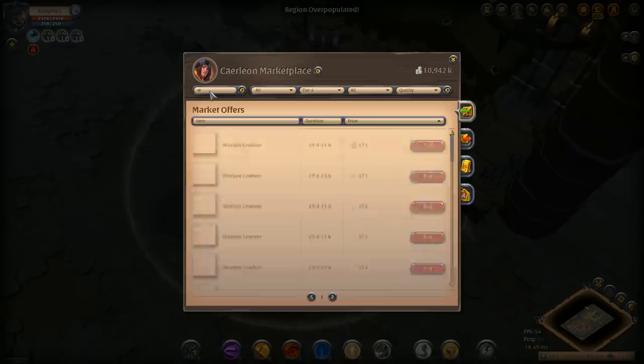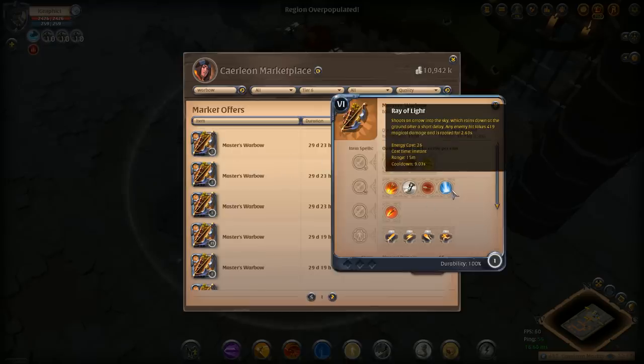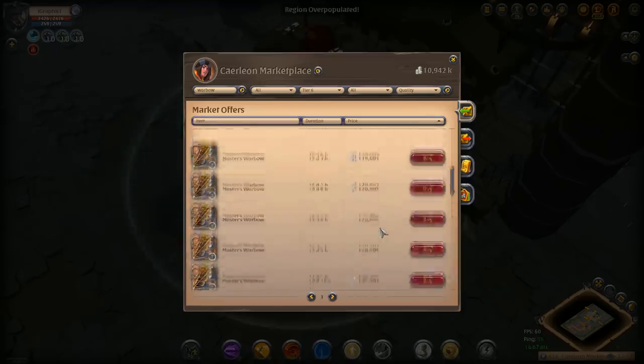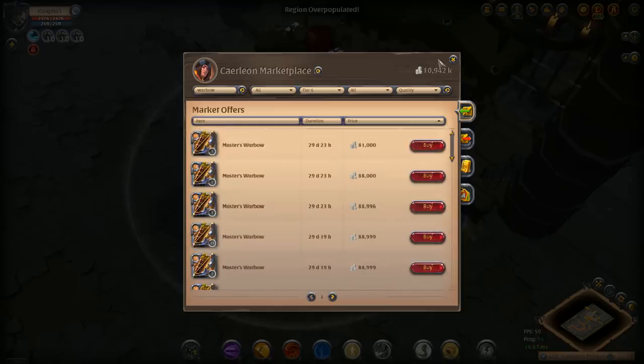Let's use a weapon as a guide. Let's go to the War Bow and look at Tier 6. The Tier 6 War Bow has Ray of Light, which is probably the most used War Bow. So let's say I buy all of these Tier 6s. This is going to be a lot easier and simpler at a place that doesn't have so many war bows — I'm actually not going to do it here because you'd have to spend probably 10 million just on war bows.